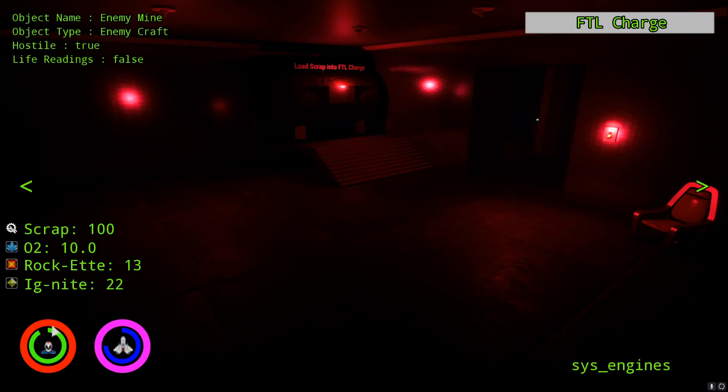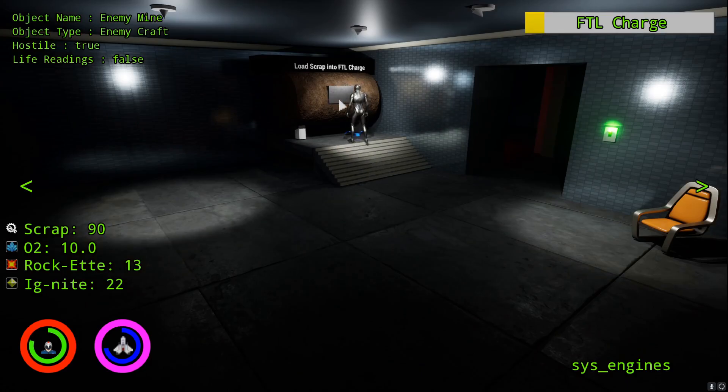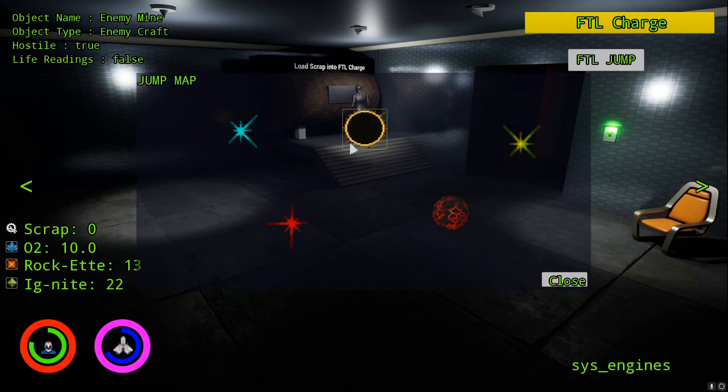As you can see, the stamina shows mid-depleting as the NPC is walking. Every time you right-click on this, it takes 10 scrap and loads it into the bar up here. Once this is full, a little button appears and clicking it shows a little map — something else I worked on. Clicking one of these will load into the next level, and for the game instance, it saves these variables and takes them along.